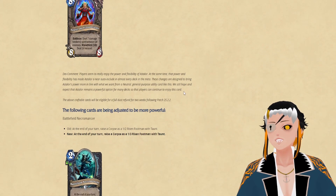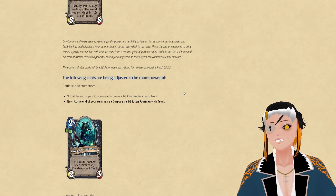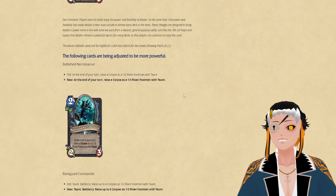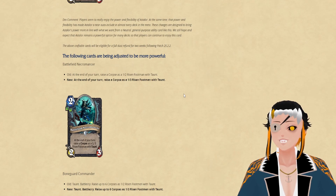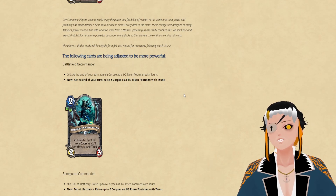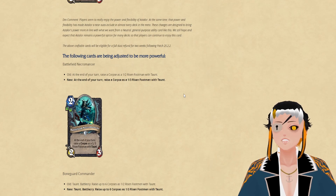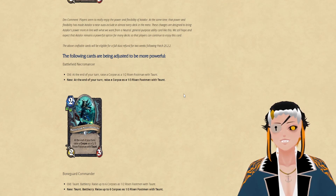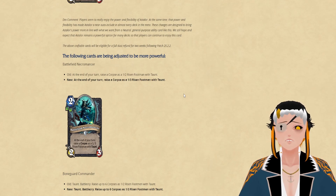Now let's look at some of the buffs. The first one is to Battlefield Necromancer, which is going to summon a 1/3 Risen Foreman with Taunt instead of a 1/2. This should allow Unholy Death Knights to be a little bit harder to kill their minions, making a pretty decent change overall to try to push that version of Death Knight forward, since Unholy feels like the weakest of the three.